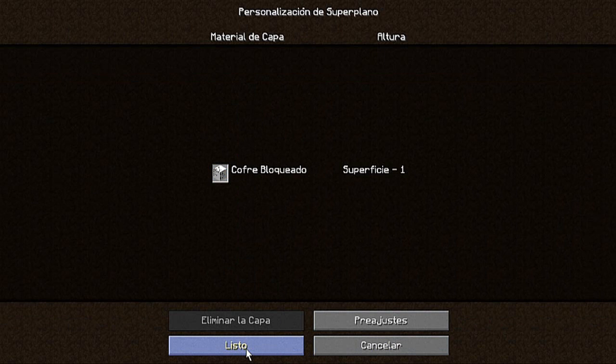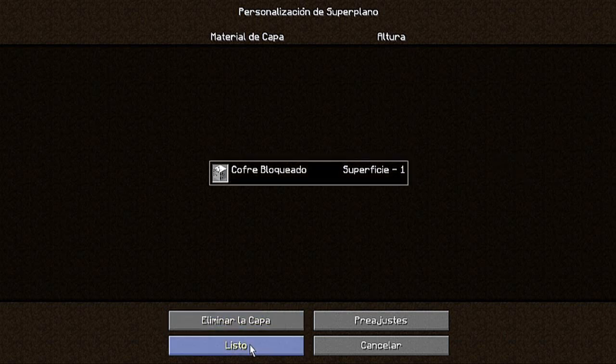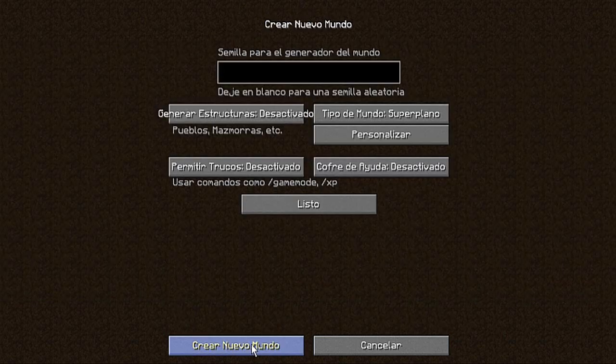No lo quitó en el sentido de que el ítem ya no funcione, por eso quedó así, sin textura ni nombre. En el mundo normal prácticamente desaparece, se esfuma. Bueno, le ponemos listo y le ponemos crear nuevo mundo.